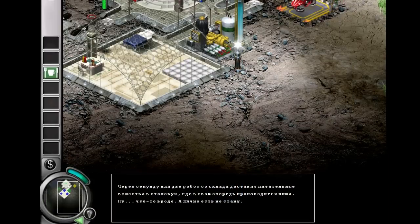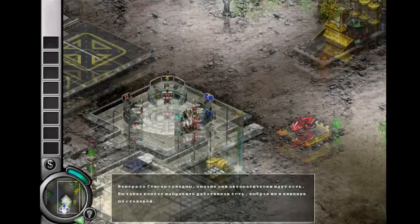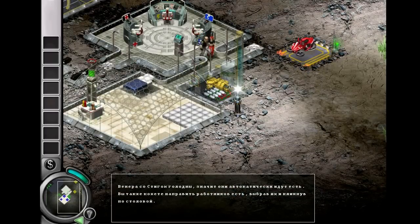Well, sort of — I wouldn't eat it myself. Venus and Stig are hungry, so they will automatically go and eat. You can also tell an operative to eat by selecting them, then clicking on the mess hall.